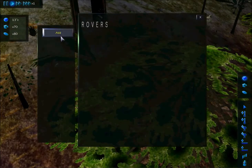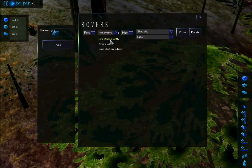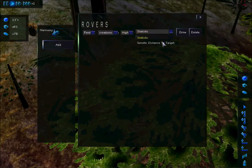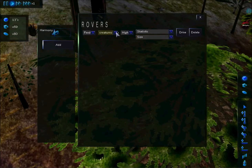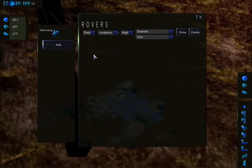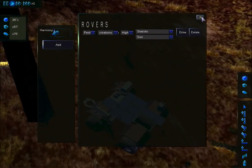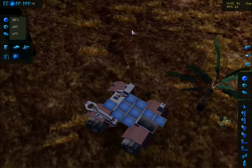Let's go with the rovers — I have a rover. Feed. Oh, I can kill them! I can kill the creatures. Statistic, genetic distance to target, size. Drive — oh wait, I'm driving him? Don't tell me I'm driving this thing. I have literally no clue how to drive this thing.